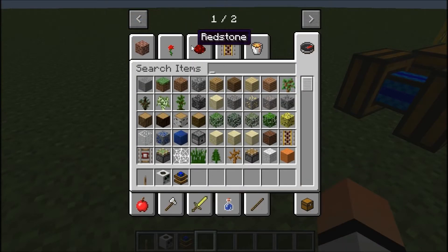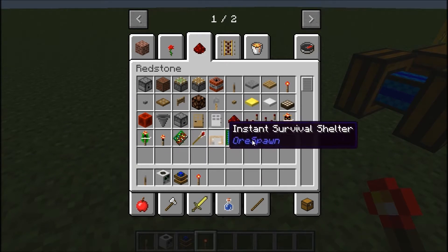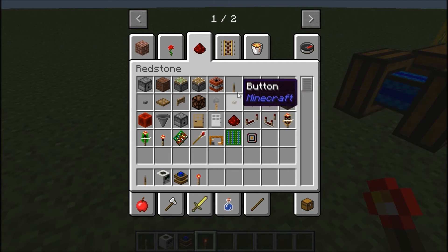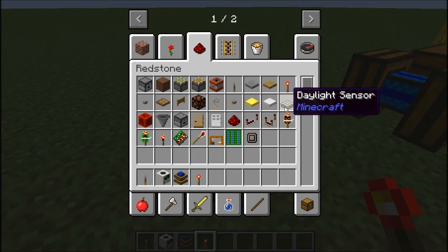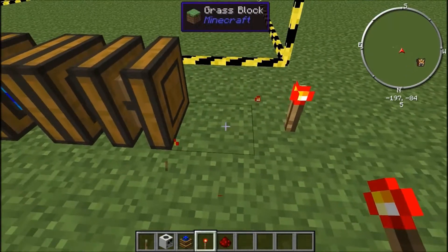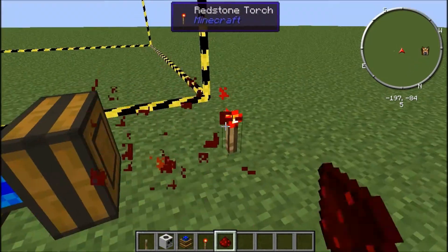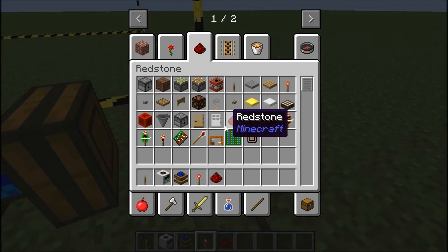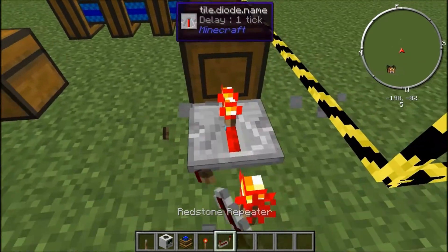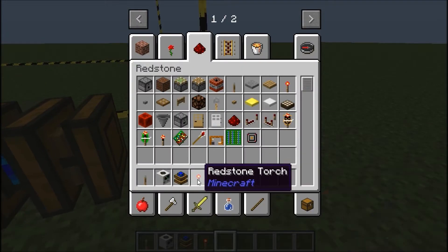You can use any sort of redstone thing — a redstone torch, redstone repeaters, comparators, levers, or even just lit redstone like this. See, it all just connects there. All it needs is just a simple redstone signal.